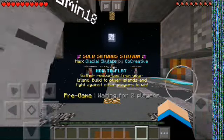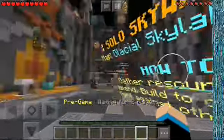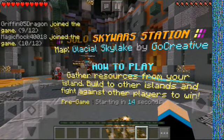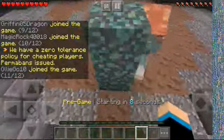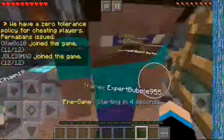I got the map I needed for this — it's called Glacial Sky Lake. You need this map, and all you need is this map and some blocks of stone, which I will have. So yeah, I'm going to show you the hiding spot — it's gonna be fun.